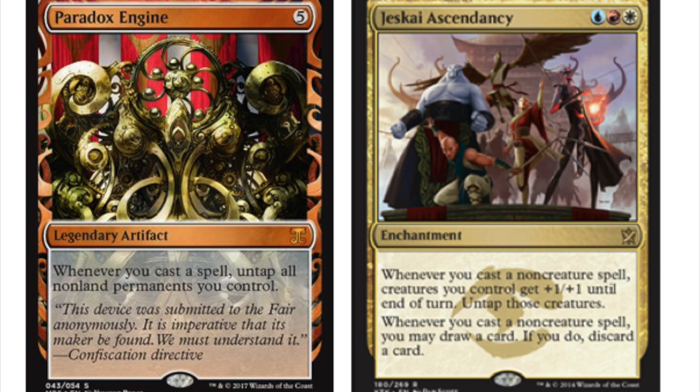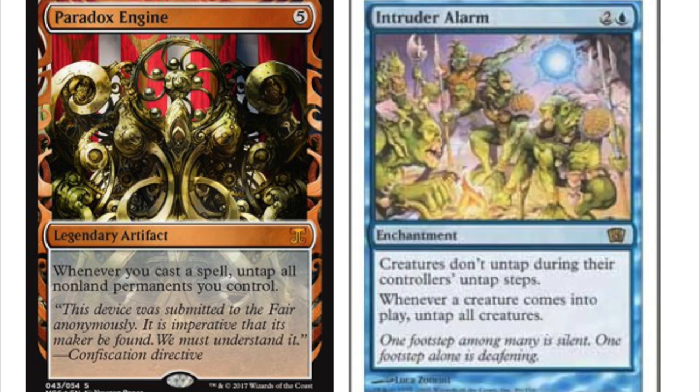For EDH purposes it's a little better because you're untapping all non-land permanents, which could be artifacts or something else. Jeskai Ascendancy has an entire deck built around it, and Paradox Engine could be ascendancy five through eight, giving that combo eight pieces to work with. It's also an artifact, making it easier to tutor — there are cards that can search up artifacts much more easily. If they have enchantment removal or hate for what Jeskai Ascendancy does, Paradox Engine is another out for you.